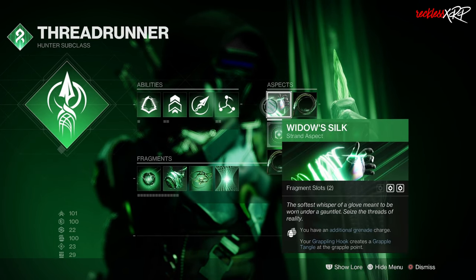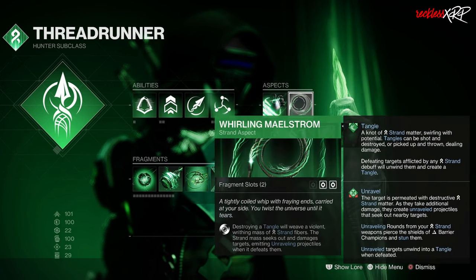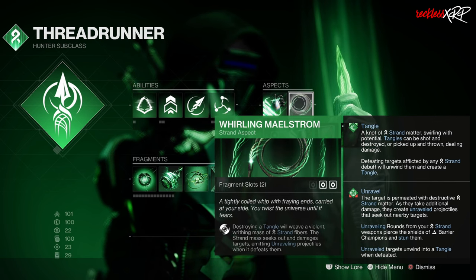For the aspects, we're going to be using Widow's Silk in order to give us an additional grenade charge, and then Whirling Maelstrom in order to get that Strand Tornado going.